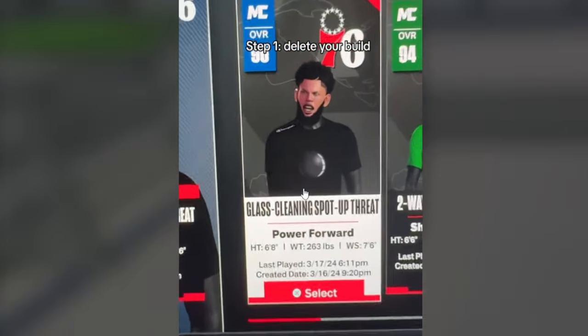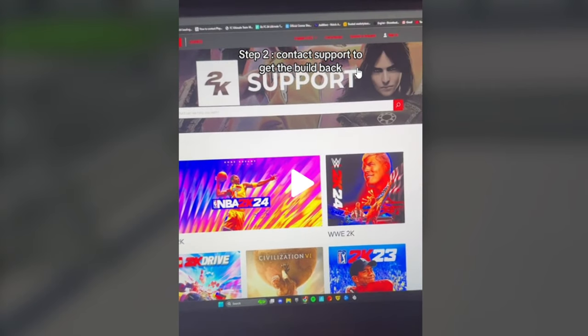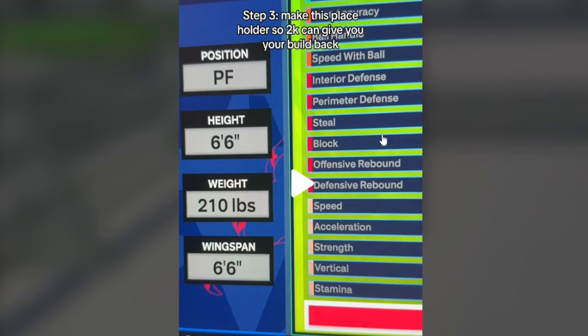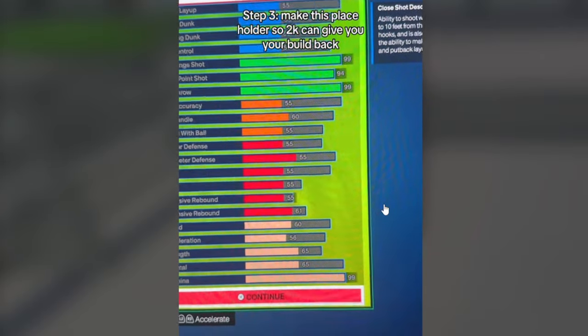You gotta delete your build first. He deleted the slot. They're gonna tell you to make a new build in that slot. Basically, what you're gonna do is just make it with a bunch of MIDI and 3-point. They're gonna give you strict directions. Contact support to get the build back — you see, he's at the 2K support. Submit a request. Step 3: make this placeholder so 2K can give you your build back. He did the 99 MIDI — 94. You see what he's doing? This is an example. You probably could do it better. Y'all help each other down below in the comments. The placeholder should get 87 MIDI off rip.